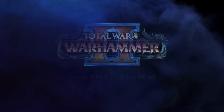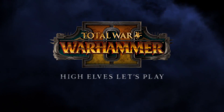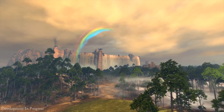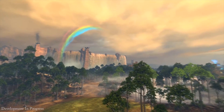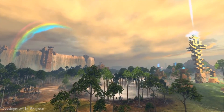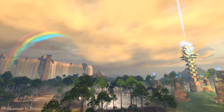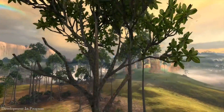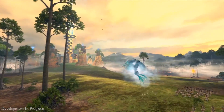Hello and welcome to this Total War: Warhammer 2 let's play for the High Elves. This custom battle takes place in the stunning landscape of Mosquito Swamps in the heart of Lustria — one of the ritual sites the four races will be fighting over to gain control of the vortex. It's worth mentioning that everything you see in this battle is a work in progress, so some visuals and stats are placeholder and subject to tweaking and balancing.